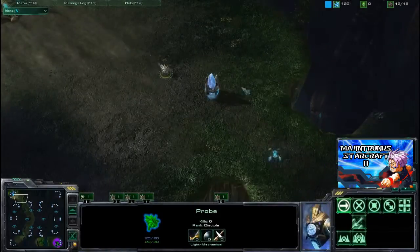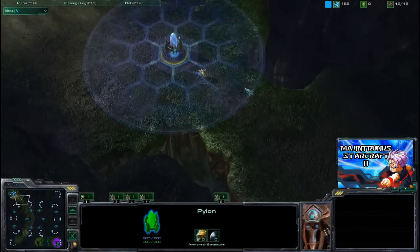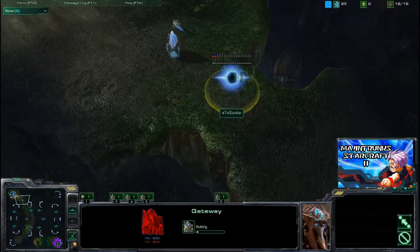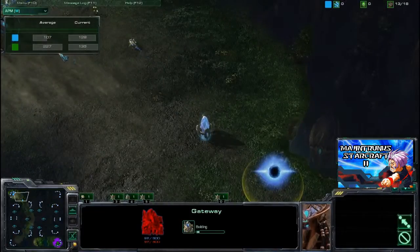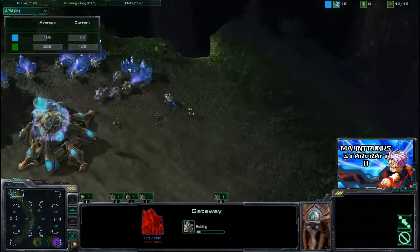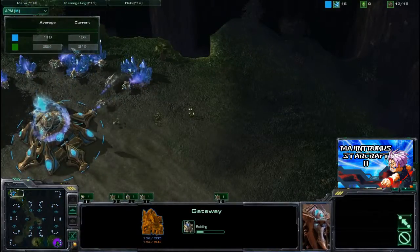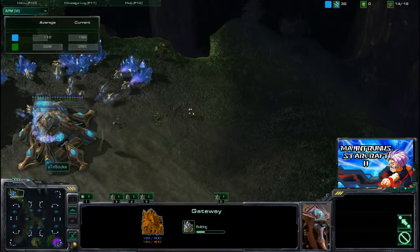I think Sake might be going for a wall-in right here. You saw that APM just firing away, building up a gateway. That is APM, ladies and gentlemen — not the 40 and 50 I showed you in my previous cast. 225 average at 260.